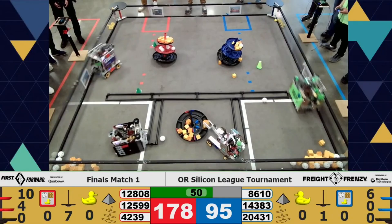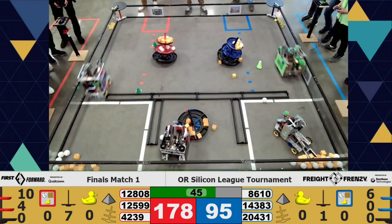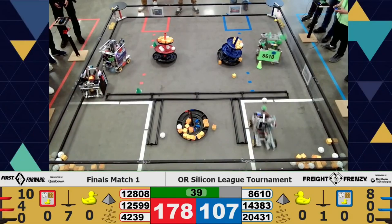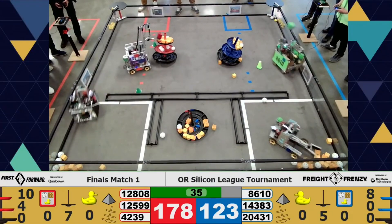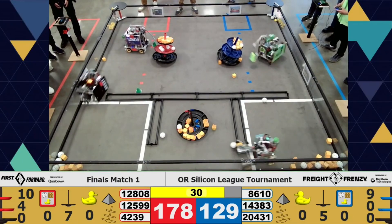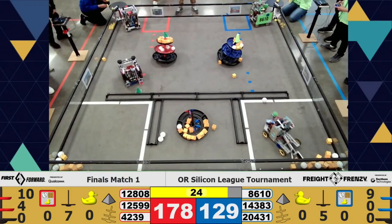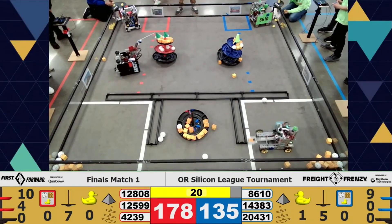8610 goes in for the top level of that blue alliance shipping hub. There's 47 seconds left, nearing endgame but not quite. It looks like 8610 has been very consistent with just dropping off the freight at the top goal of the alliance hub. The red alliance has almost cleared the entire warehouse. It looks like 12808 is preparing to cap as 12599 goes for a final block. It looks like 8610 Tobratech is going for the rubber ducks — so is 12808.